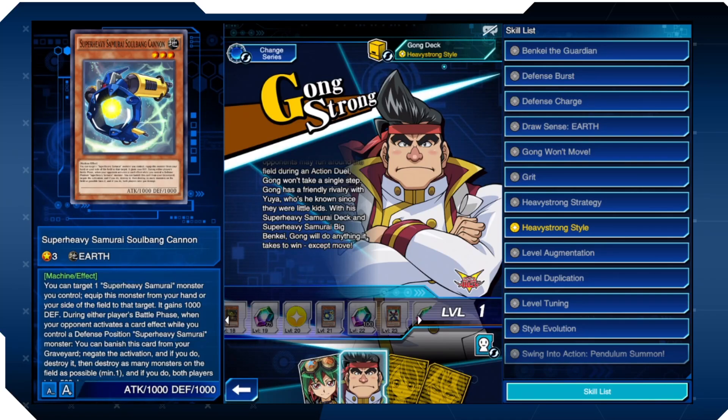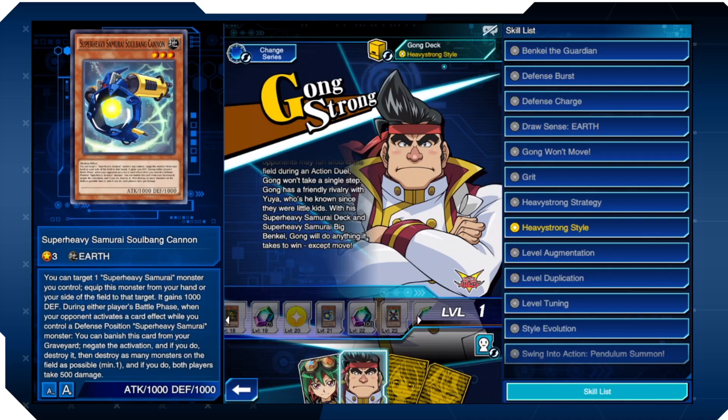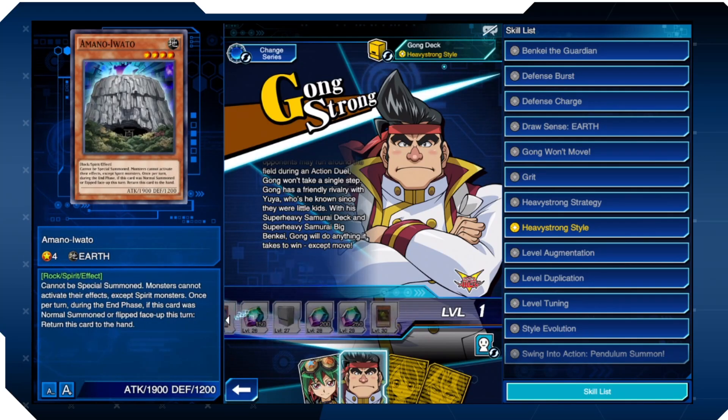Here's a new one — Super Heavy Samurai Soul Bang Cannon, Level 3 Earth. You can target one Super Heavy Samurai monster you control and equip this monster from your hand or field to it; it gains 1000 defense. During either player's battle phase, when your opponent activates a card effect while you control a defense position Super Heavy Samurai, you can banish this card from the graveyard to negate and destroy it, then destroy as many monsters on the field as possible — both players take 500 damage. It's a strong card, though your opponent will know it's in the grave.